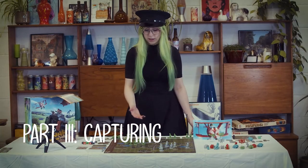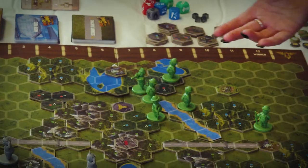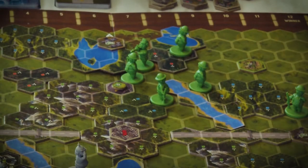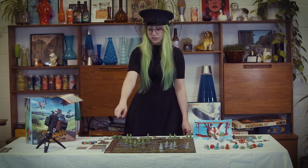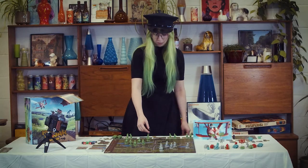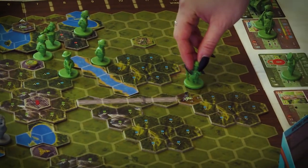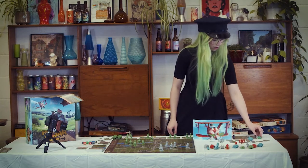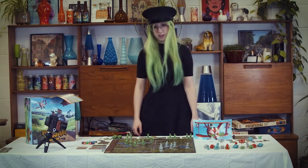For capturing: spend one action point to move and one additional action to place your token on a strategic point. At the end of the turn you gain one victory point for each strategic point you have a token on. You can also capture a refinery on the board, which ticks your swill die up by two — so you'd gain five swill at the start of your turn, and that remains as long as your token stays on that icon.